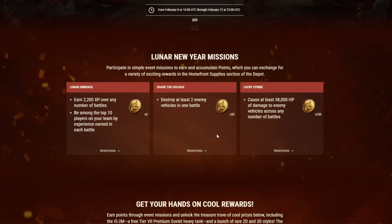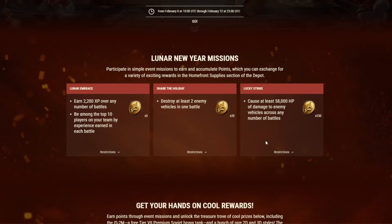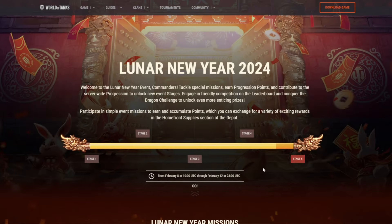There's also a daily mission: destroy 2 vehicles in a single battle to earn 12 coins, which resets each day. Additionally, there's a one-time account mission for dealing 58,000 total HP of damage, which rewards 250 coins. Once you complete that, it's done — I've already finished it and I'm very close to stage 5.